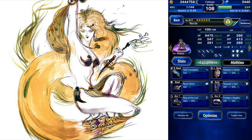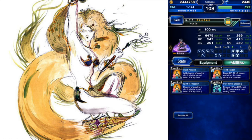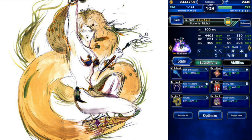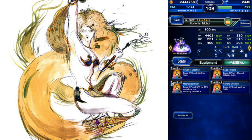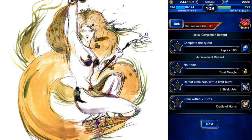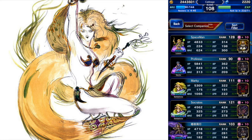Noctis will be my evade tank. I also gave him a little bit of limit break gauge stuff. And then Illusionist Nicole is here to redirect onto Noctis. And then finally is Ayaka, just to cast Reraise and then to heal people. So let's pick a friend — Barbarusha.